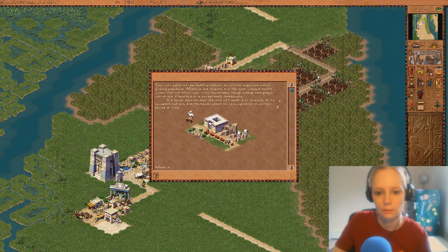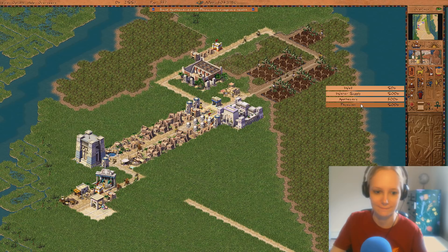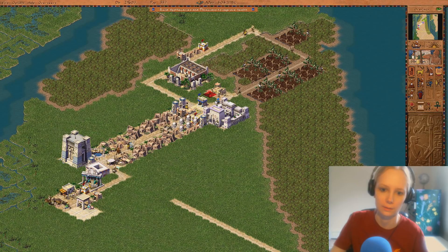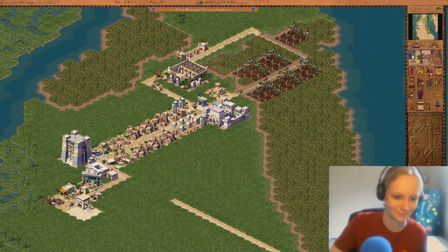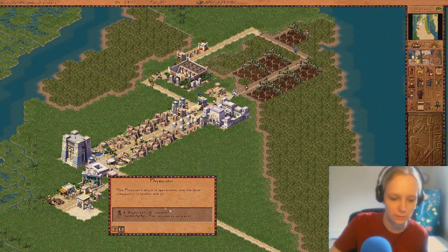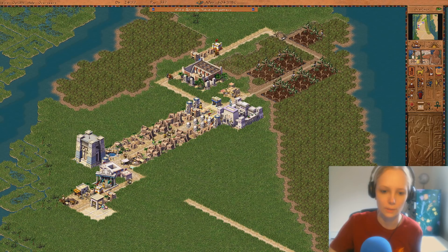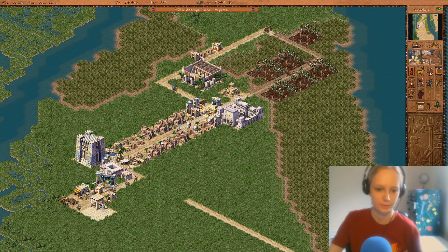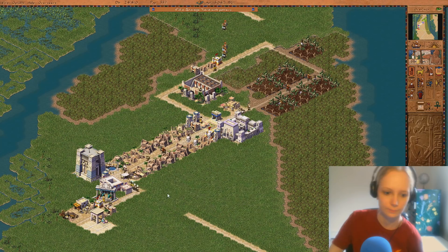So apparently we have sick people now — quite a lot of sick people. Let's build the physician, and we'll build the apothecary right here as well. The apothecary is not operational, does nothing for the health of it. The physician is operational — community is healthy and fit. I think the apothecary is for malaria, but I'm not sure. Once they pass here, these people should be cured, and it only lasts for a month, so we should be good. We're getting pottery, which we should be getting very, very soon.